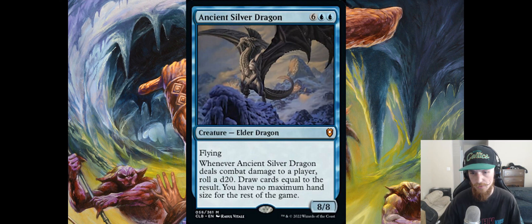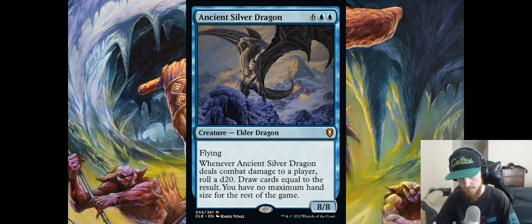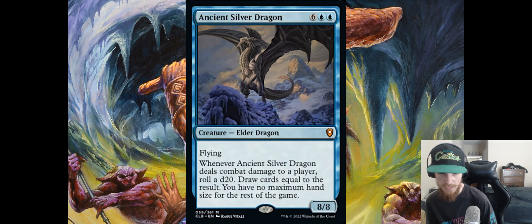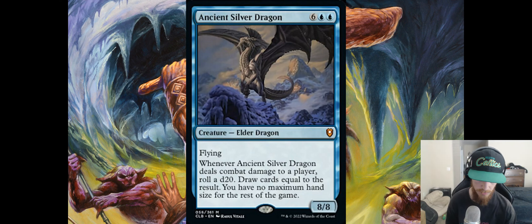Moving on to blue cards. Ancient Silver Dragon — six blue blue, 8/8 Elder Dragon. This one draws you cards based on the d20 roll and gives you no maximum hand size. Generally I don't think no max hand size is a valuable effect, but when you're drawing that many cards all at once — especially if you give this haste — it becomes relevant here specifically. This card definitely has the most powerful effect out of all five dragons, but eight mana in blue means you really want to pair it with red or another color for haste. Eight mana is a lot and you should draw a ton of cards off this.